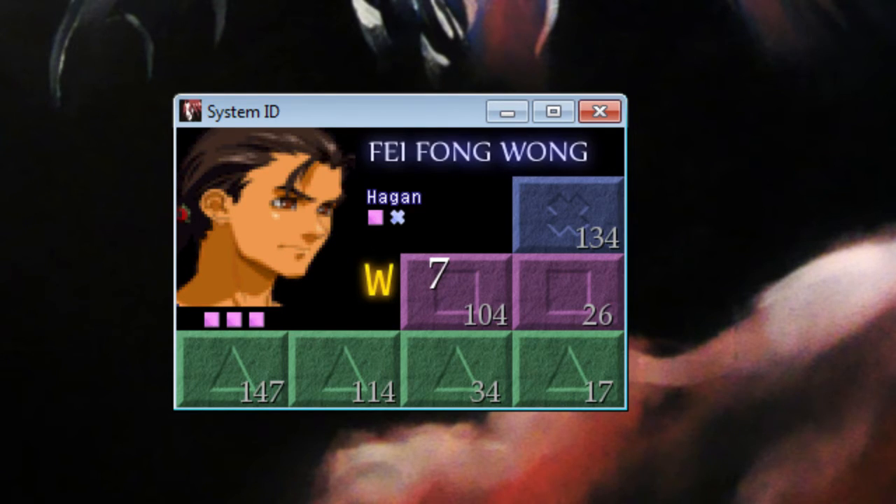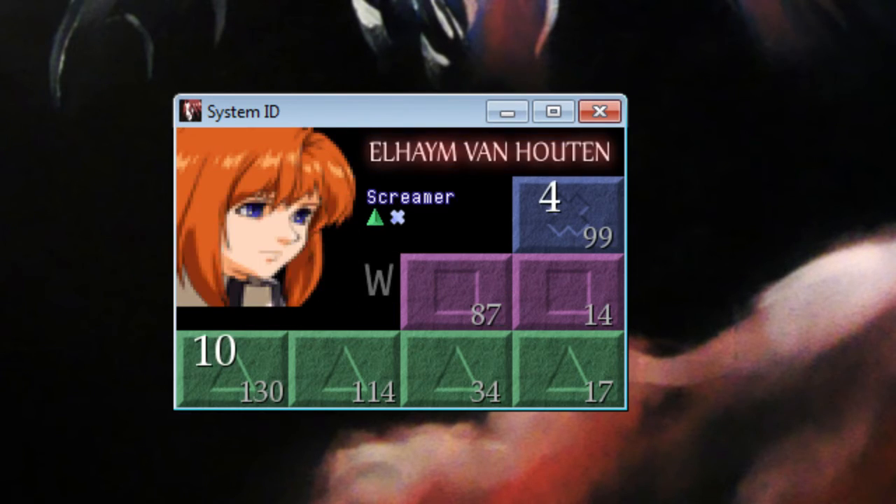Turns are stored for each character individually. Once I go back to Faye, he's got his three-square turn saved. And Ellie doesn't have a turn saved yet.